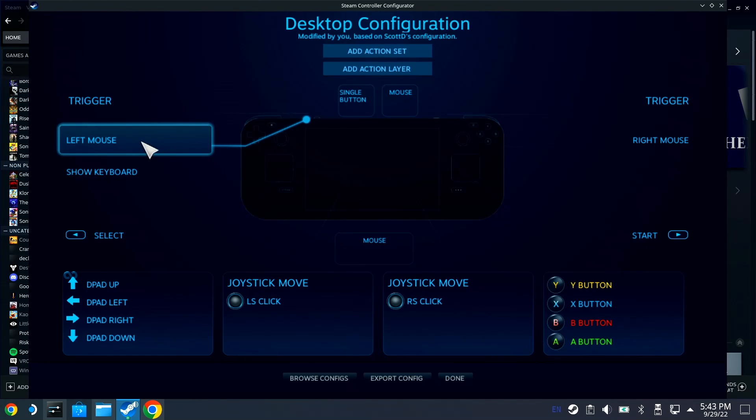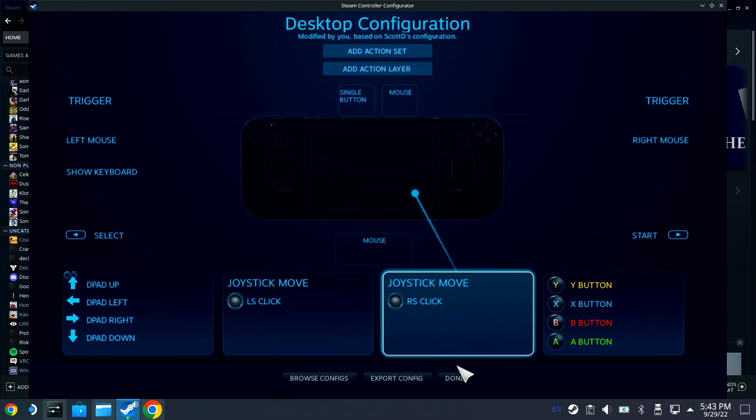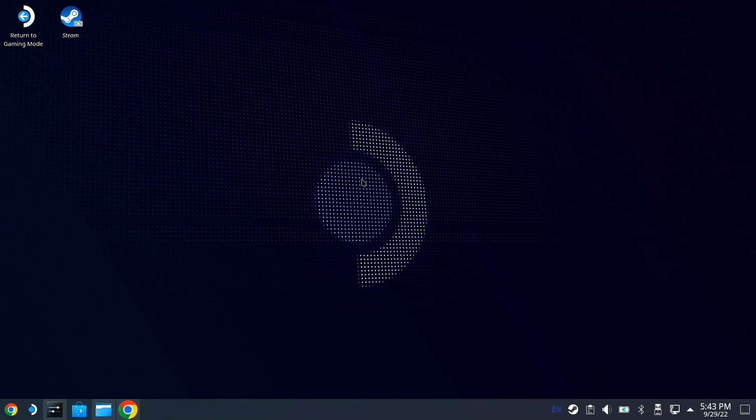For example, I have left click on the left bumper. Click on it, go down to left click or right click — whatever button you want to customize is right here. Choose what you want, select left mouse, then click Done. Close out of this and now when you press left bumper it'll click.